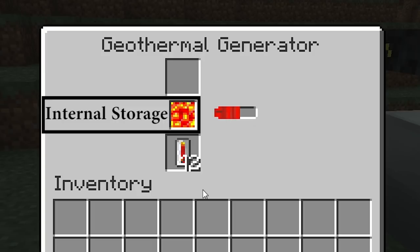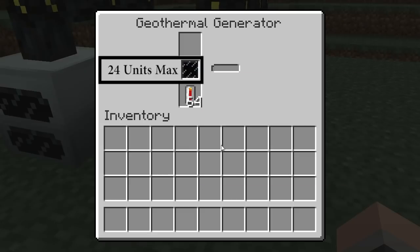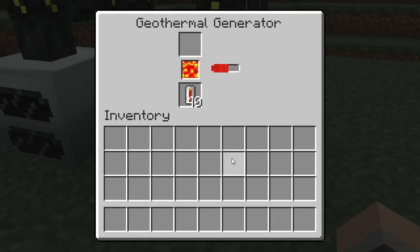The internal fuel storage can hold 24 units of fuel in either form — lava buckets or lava cells. Keep in mind that lava buckets don't stack and will return an empty bucket, while lava cells do stack but won't return anything.